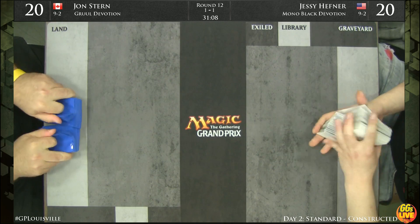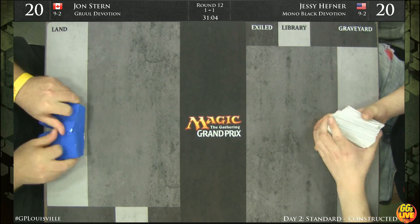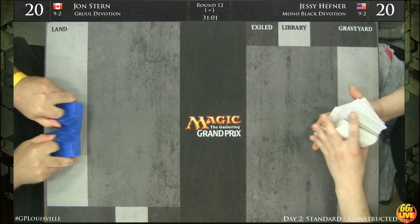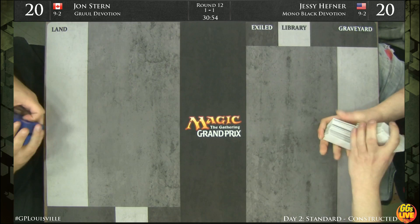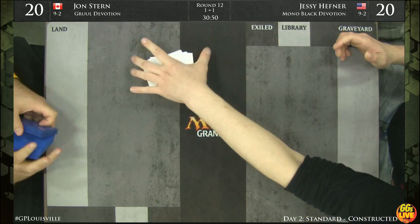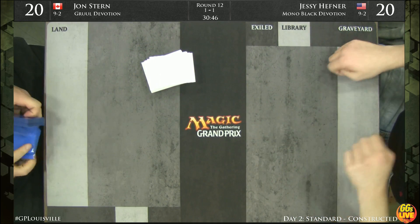John's got to be happy being on the play for game three. In game one, the reason he was able to break serve was the power given by Elvish Mystic — it puts you a turn ahead on mana and steals the play from an opponent who doesn't have the same type of ramp. John Stern is the Grand Prix Atlantic City champion, also a standard event where he played Hexproof — an interesting metagame choice that people didn't see coming.